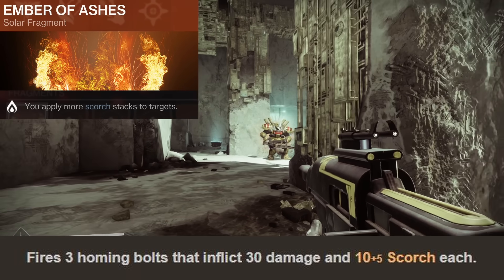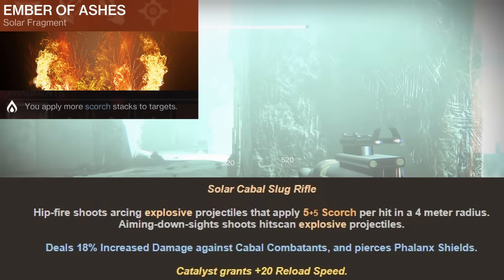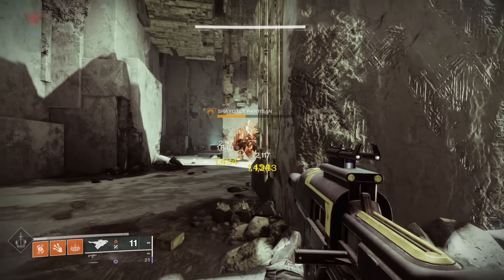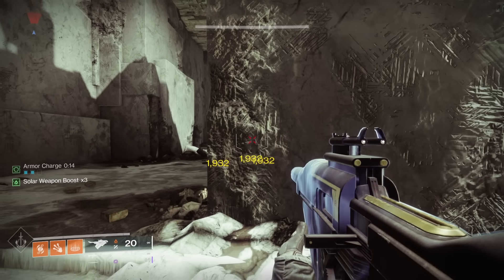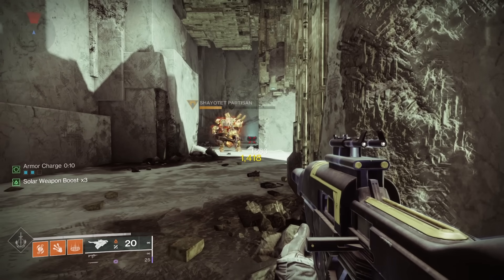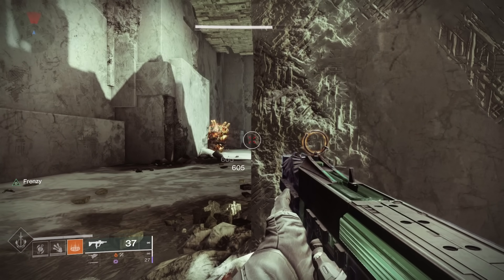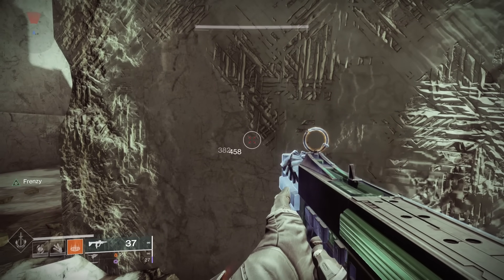The most important fragment is Ember of Ashes, which buffs the amount of Scorch you apply — for the most part applying 1.5 times more Scorch. So the Firebolt Grenade doing 20 Scorch now does 30, and Celestial Fire doing 10 Scorch per bolt now does 15, so the total melee goes from 30 to 45. Skyburner's actually doubles, going from 5 Scorch per shot to 10. Skyburner's also hits for 7 ticks now instead of 6 with Ember of Ashes.